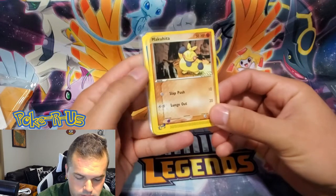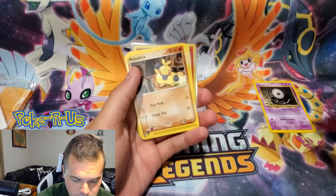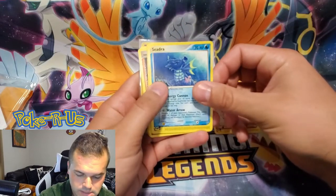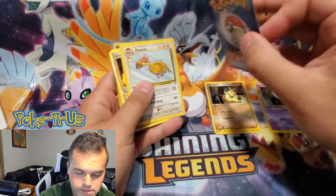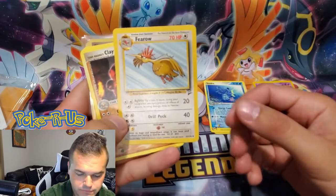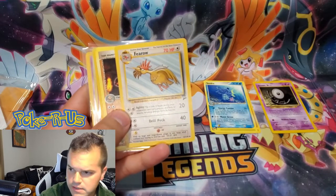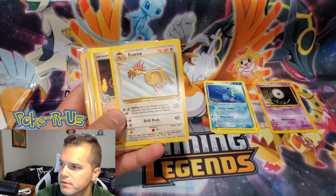Our next card is a Makuhita — very nice, the E-Series card. We have a Seedra, another E-Series card, great condition on these cards. And we have a Firo from Base Set 2. So you are guaranteed to get some vintage cards from Generation 1, 2, or 3.